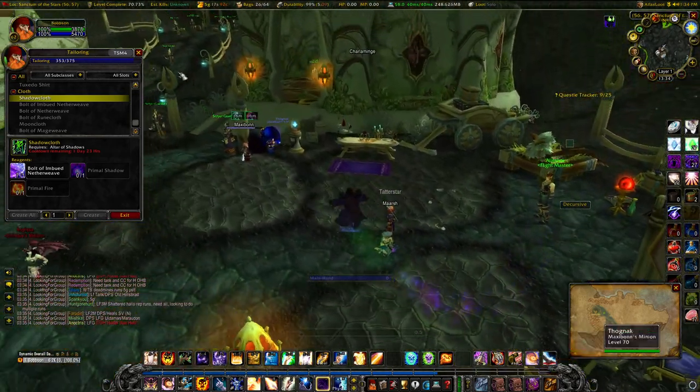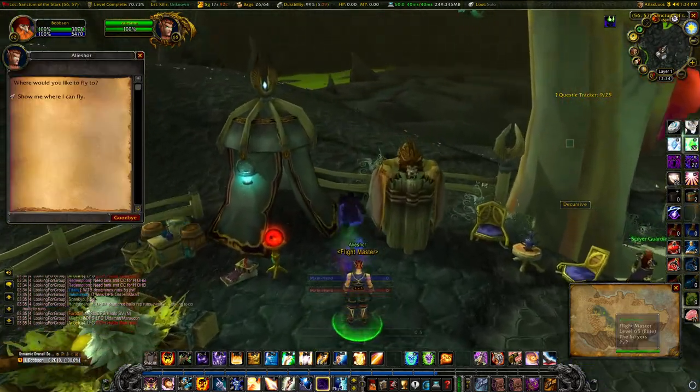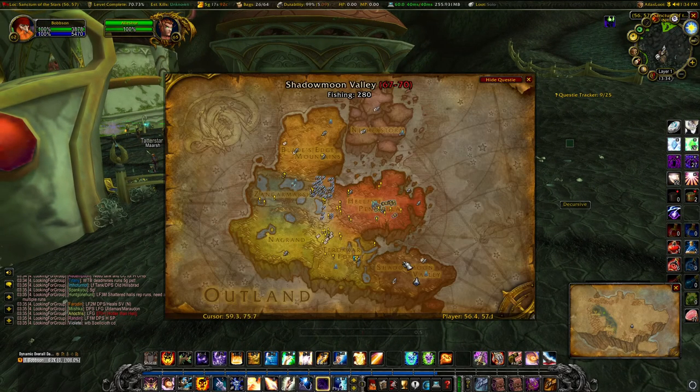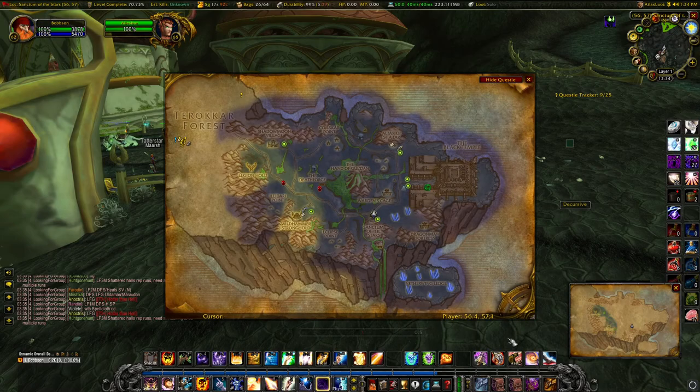Being Scryer allows me to set my hearthstone here and fly here. What you're going to do is make your way to Shattrath, then take yourself all the way through the zone into Shadowmoon Valley. Once you're in Shadowmoon Valley, make your way down to Wildhammer Stronghold, making sure to grab the gryphon master.